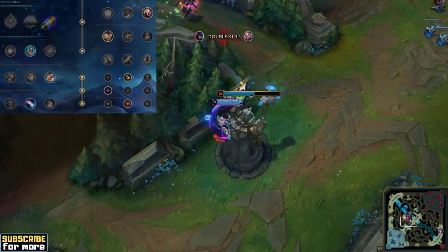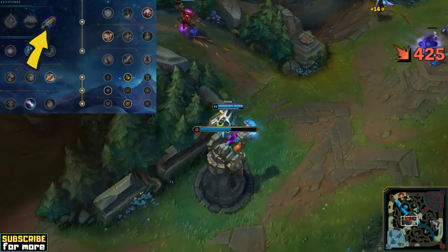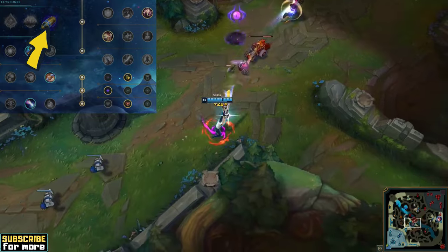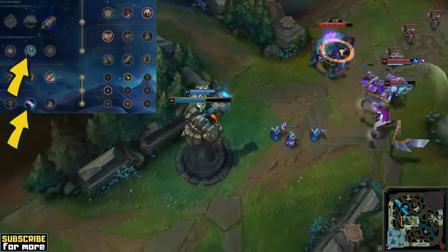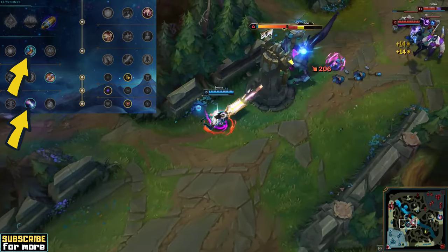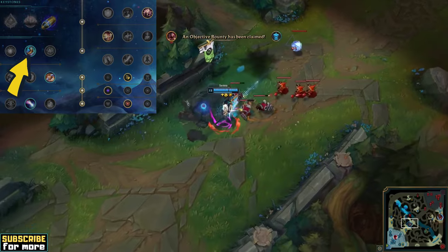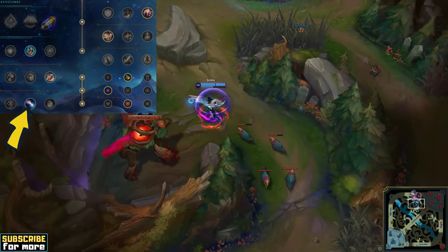As for your Keystone, Fleet Footwork is viable too, but I recommend First Strike. This rune perfectly complements your long-ranged poke playstyle, allowing you to accelerate your item build while also dealing bonus damage. Additionally, the other two minor runes on the Inspiration Path are just way too good on Senna. Magical Footwear is always great on Marksman Champions because saving money there allows you to get your items faster, and Approach Velocity is a perfect combo with Senna's Q spell, greatly improving your kiting potential.